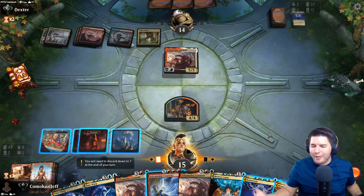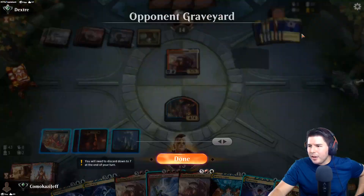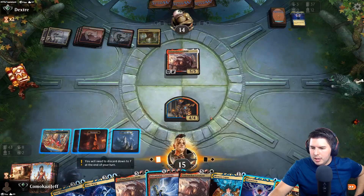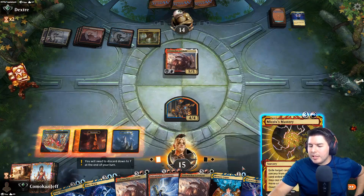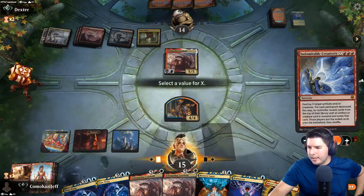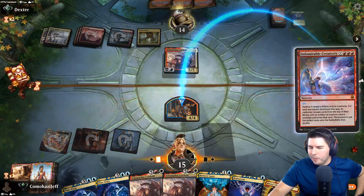How have we not found the land yet? This is so ridiculous. Killing their Lorehold - is that better? So we swing in - if they block... the thing is we have to decide now because if they don't block then we're just screwed. Let's just go for Velomachus - we can't afford for them to not block.